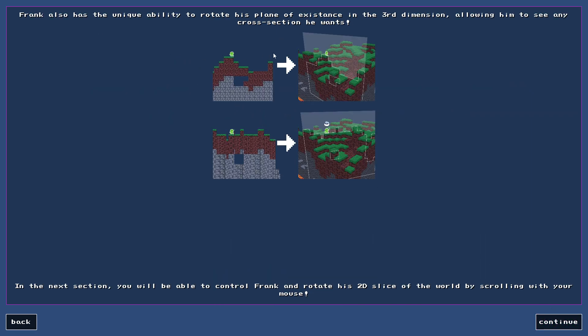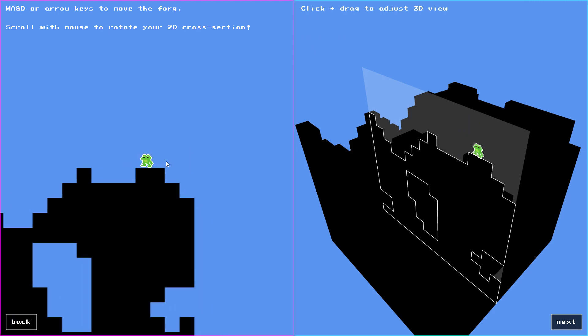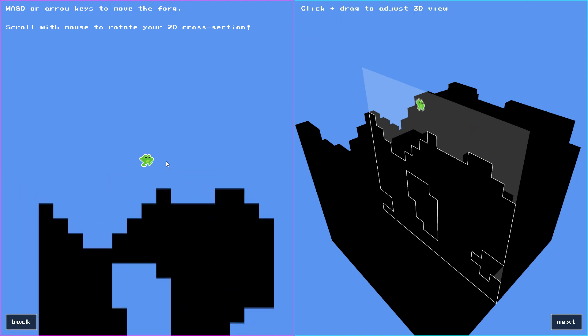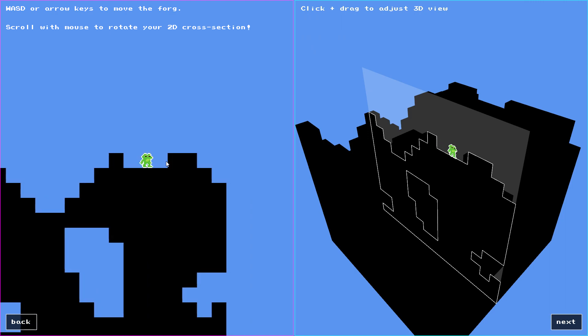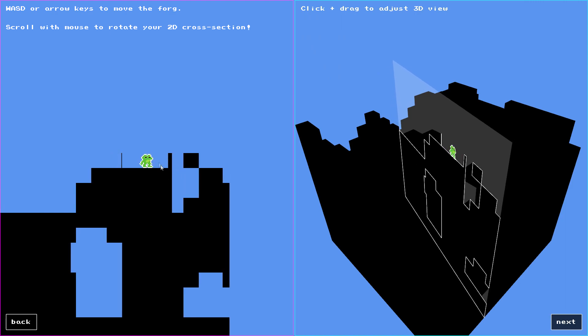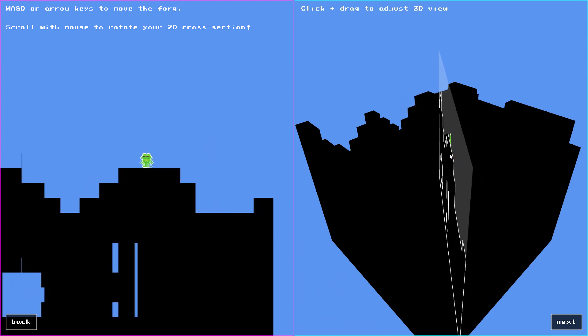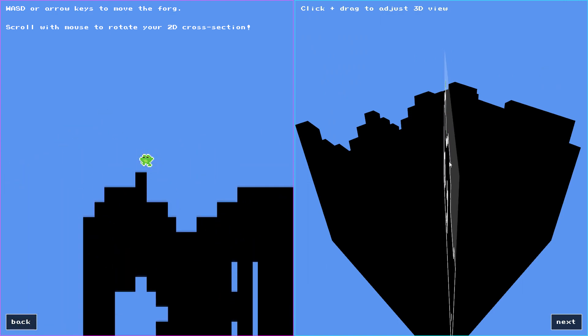Frank also has a unique ability to rotate his plane of existence in the third dimension, allowing him to see any cross-section he wants. You can kind of see the corner pieces of blocks sticking through — that's what we were experiencing in the 3D-to-4D view. We're going to control what he sees. You can see what I'm jumping around in the 3D world, but what Frank sees in his 2D world changes as we scroll and change the plane. Frank is getting some weird views of blocks, but he's able to navigate it — very cool.